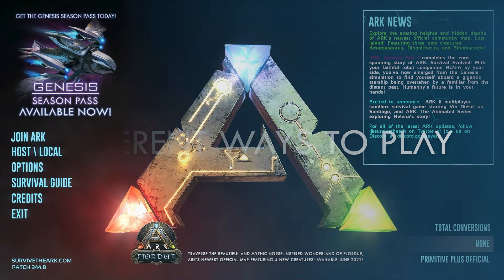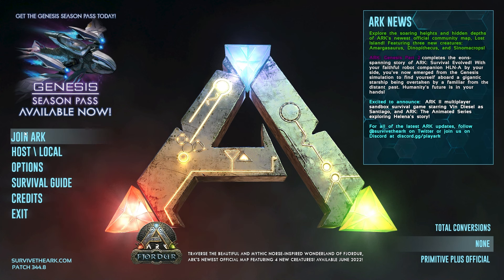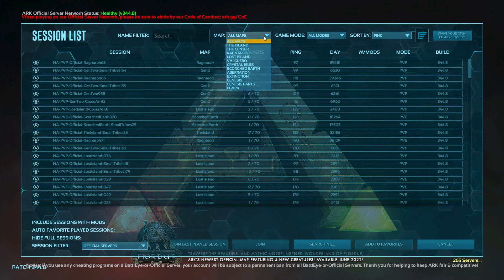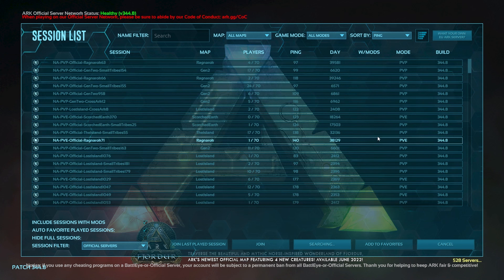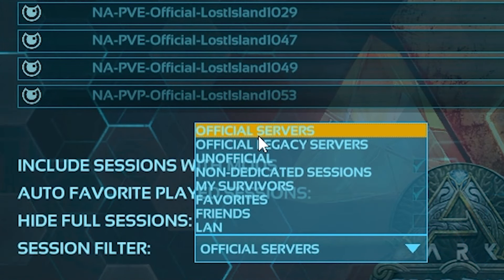The first and most straightforward option would just be joining a public server. Head into your game and select the join ARK option. You can change whatever filters you may want for how you want to play the game — you can see player number, ping, day, mods, whatever you may find. From here you just select the server that you and your friends want to join and hit play. This is really cool because it's the most basic form, and you can join any server officially run by the developers, which means it's probably going to be a pretty decent server.